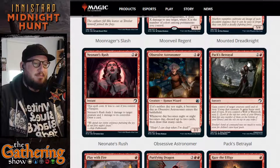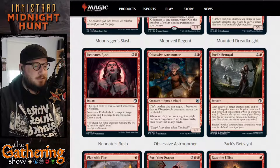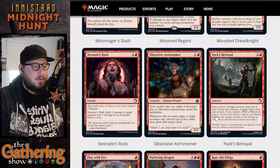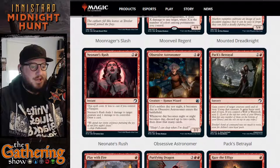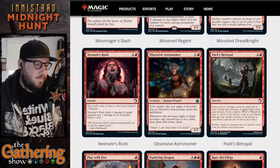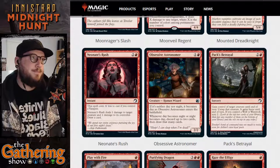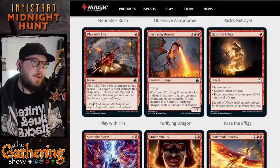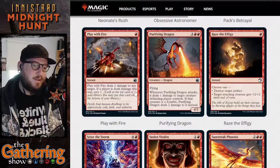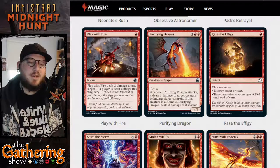The next red card is Pax Betrayal. For two and a red, it's a Sorcery — gain control of target creature until end of turn, untap that creature, and it gains Haste until end of turn if you control a Wolf or a Werewolf, then Scry 2. So you get to steal a creature from an opponent, untap it so you can use it even if it's tapped, and if you have a Wolf or Werewolf you get to Scry 2. Next is Play with Fire — for one red, deal two damage to any target; if a player is dealt damage this way, Scry 1.